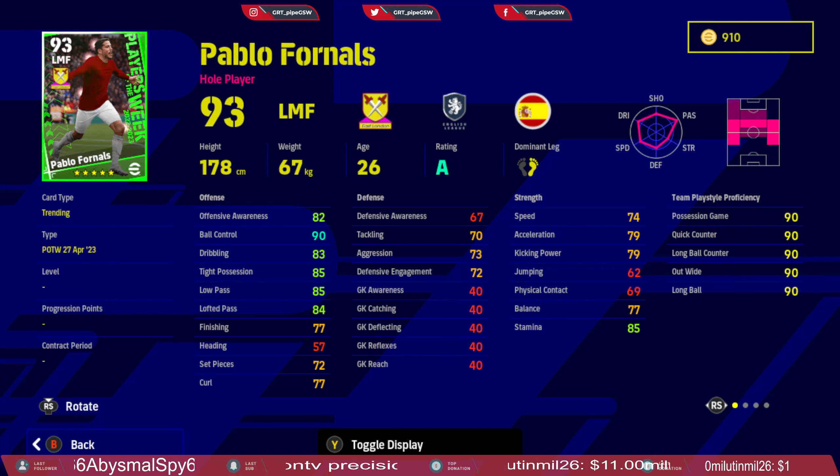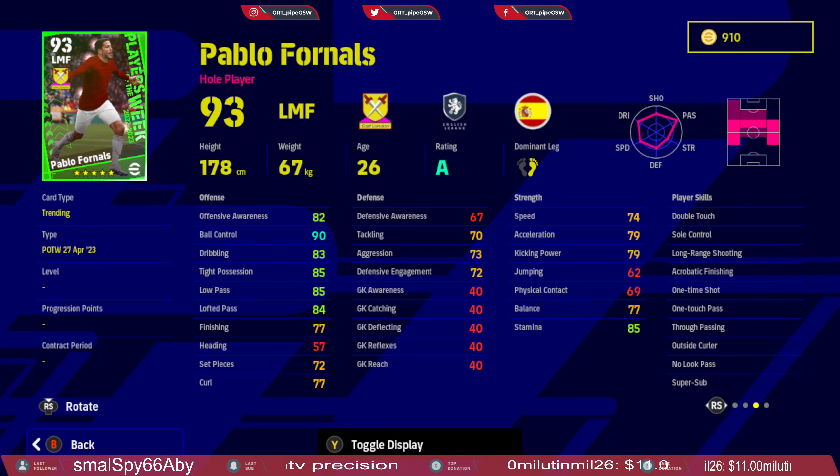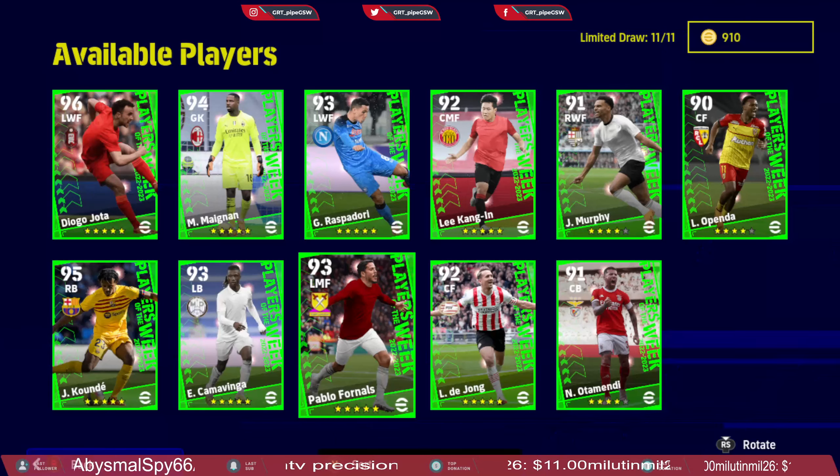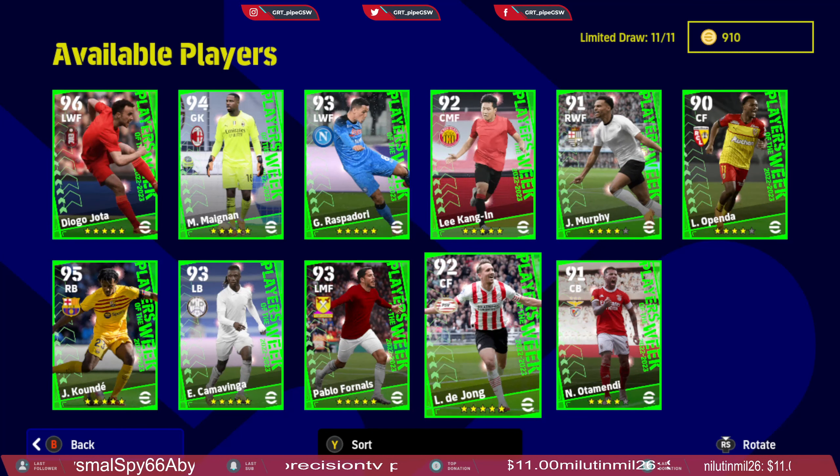Next up we have Pablo Fornals, who has a great set of skills for the advanced midfielder position — not for the flanks, because he doesn't have the speed and acceleration needed there. For flanks you need at least 80 speed and 82 acceleration. Low pass is great, ball control in tight possession is great, finishing is decent, kicking power is decent — perfect for the advanced midfielder position. Skill cards: double touch, sole control, long range shooting, acrobatic finishing, first touch pass, first time shot, through passing, outside cut, no-look pass, and super sub. Great addition to any Division 1 squad. Standard form, so you can use him when he is B and C rated because of the super sub trait.